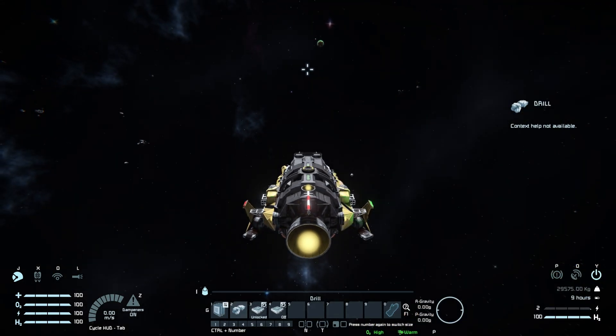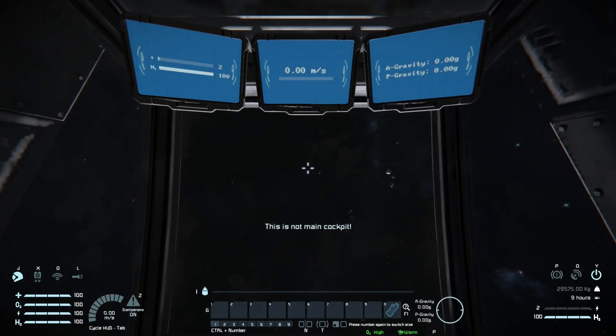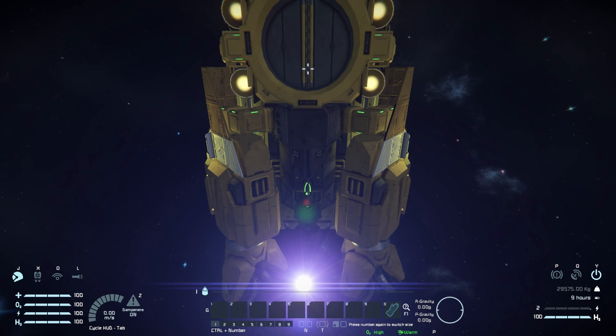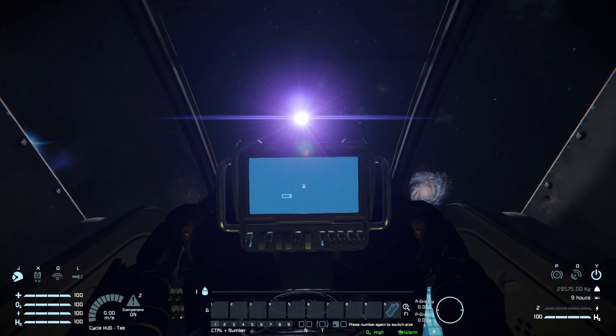Hopping into the front decorative cockpit, this is all we can see, so it would be very awkward to fly from. You can tilt it down and look around, but by default you can't actually fly from it — you'd need to set that up yourself, as right now you can basically do nothing from this seat.